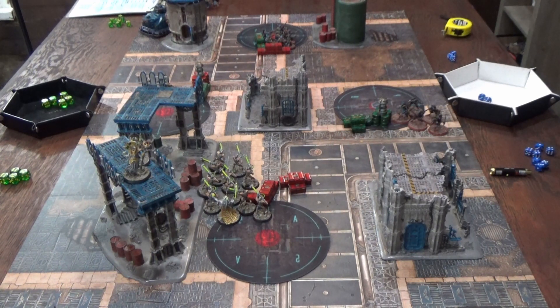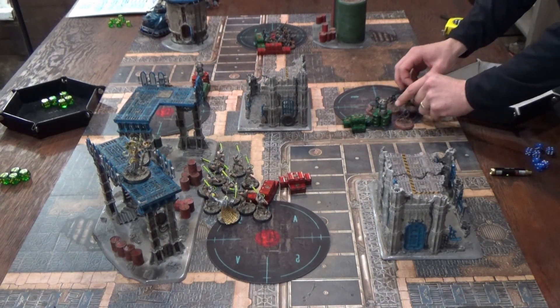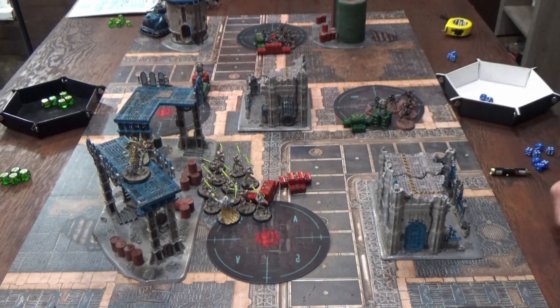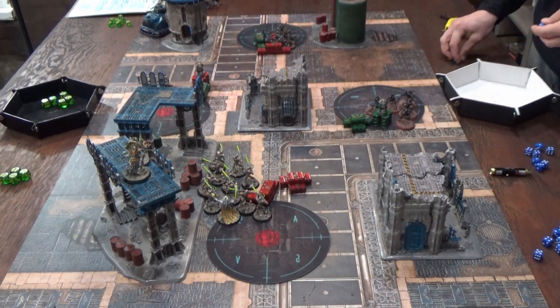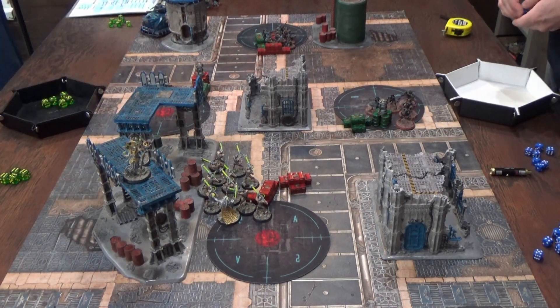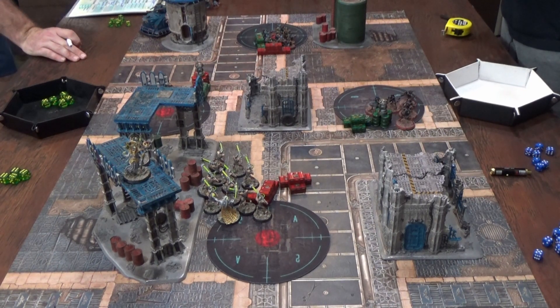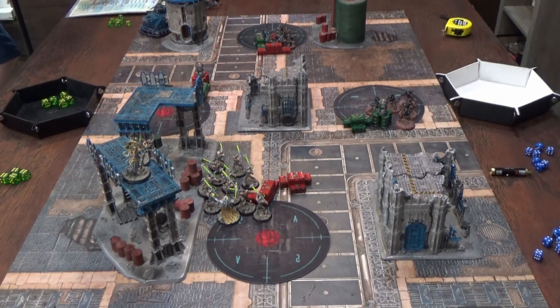Consolidation complete. Morale phase: the surviving unit has leadership ten, down to six models, and passes. Turn one scoring for Adeptus Mechanicus: First Strike scored — five points. Hidden Archeovolt also scored — two points. The center objective was held. End of turn one total for Adeptus Mechanicus: seven points. Necrons scored five points (two Purge the Vermin plus three Domination).